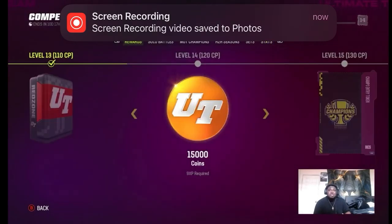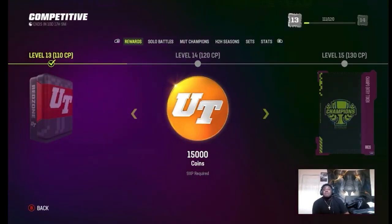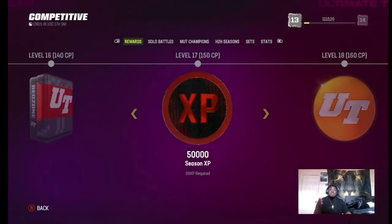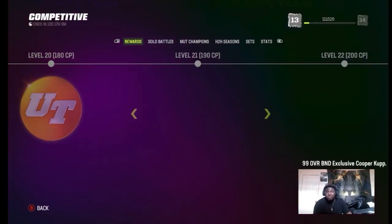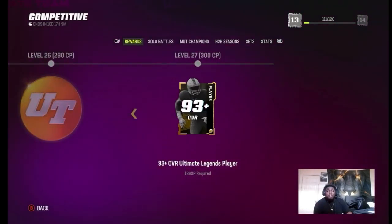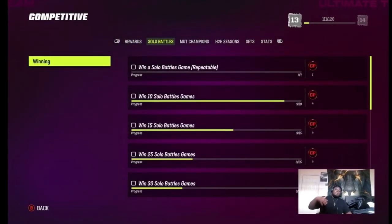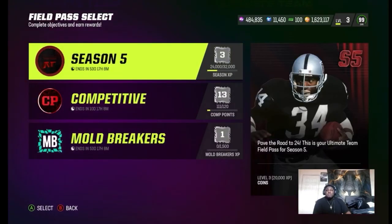I already finished all the sets so I'm already at level 13-15. This boost to the Field Pass gets you 50K XP at level 17, plus midfield packs, touchdown packs, then 25K XP, and then you get a Cooper Cup for free. By finishing the whole thing you keep getting XP just by leveling up and finishing the compass.